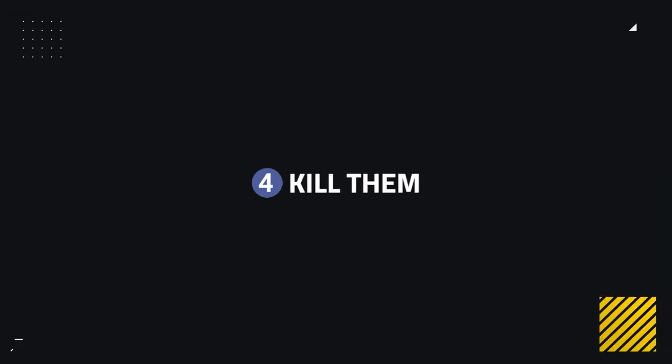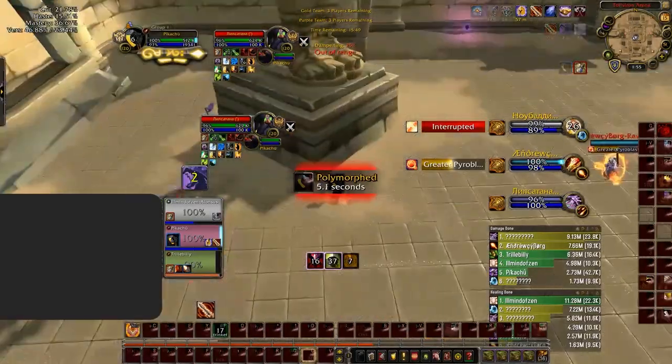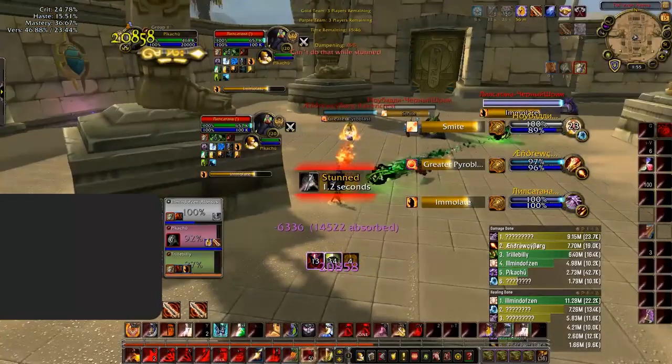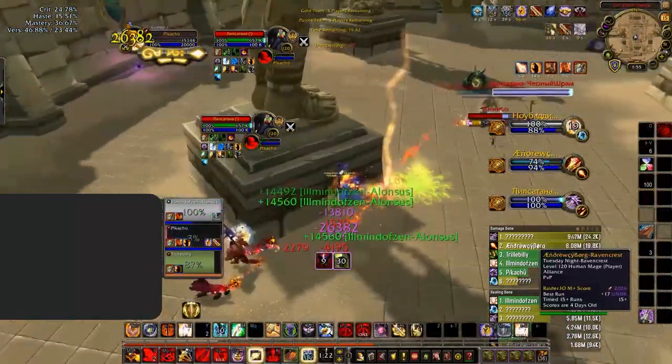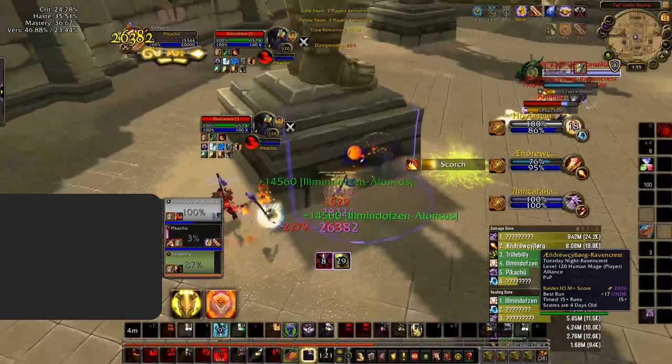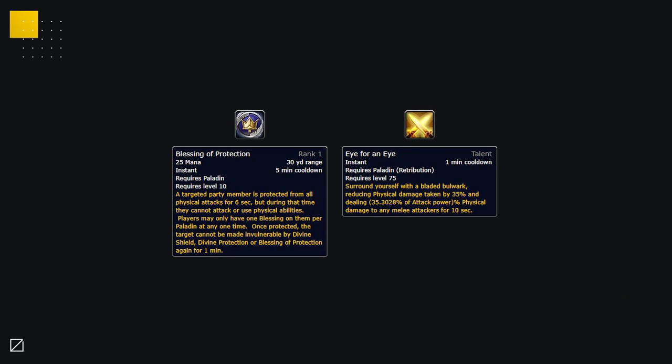If unable to kite them, maybe your best course of action will be to kill them instead. This is especially true for caster classes as they can damage Ret Paladins with their pressure, since Rets have weak mobility as well as only one big defensive cooldown being Divine Shield. Without this, they can easily drop to magic damage. Melees can still kill Rets too, but they would have to deal with Blessing of Protection as well as a potential Eye for an Eye, which will make them much more durable.